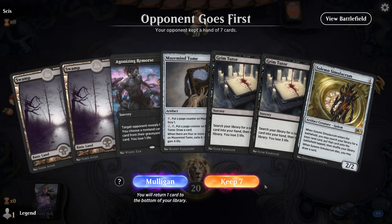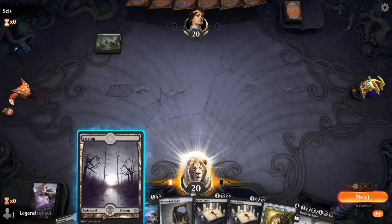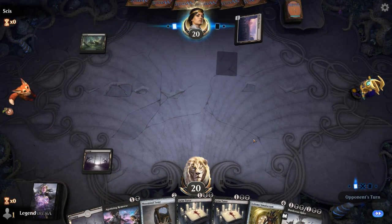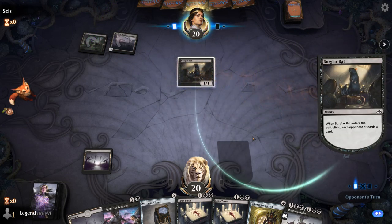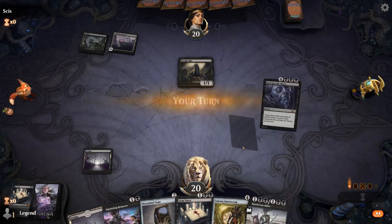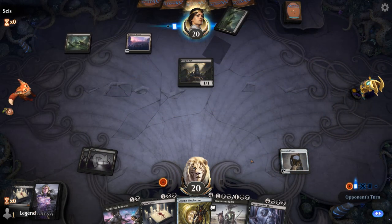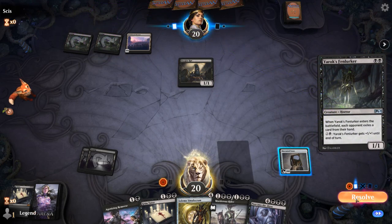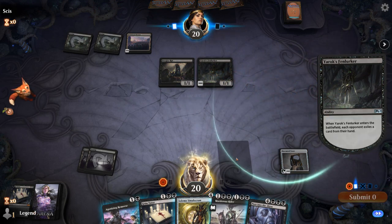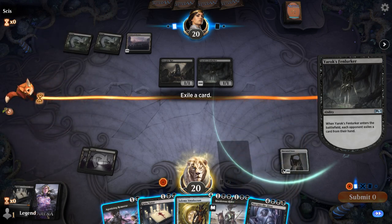All right, we're on the draw with a reasonable opening hand — turn two Tome helps quite a bit with hitting our land drops, and then Tutor can find the combo pieces, although casting both is definitely going to hurt. Burglary Rats — I can get rid of one Grim Tutor here. Get Tome in play and start scrying to hit our land drops. If we're playing against a discard-heavy deck, we want to make sure we don't end up with a bunch of cards stuck in hand without hitting our land drops. Fun Lurker — I could Remorse them next turn. Maybe keeping Peer Into the Abyss in hand for all these turns is a bit ambitious, so I might as well get rid of it now.